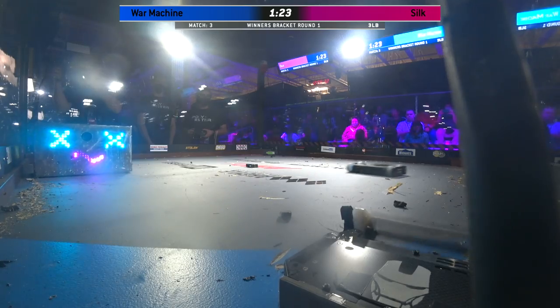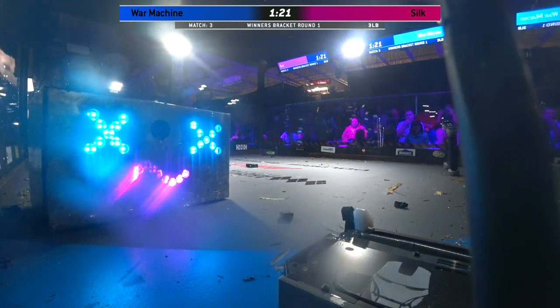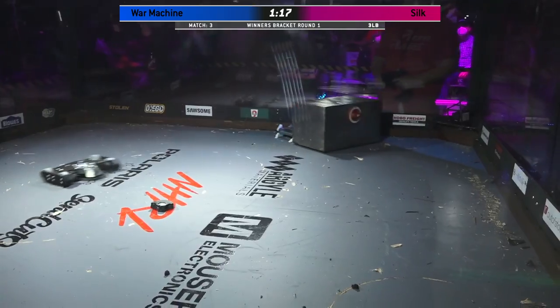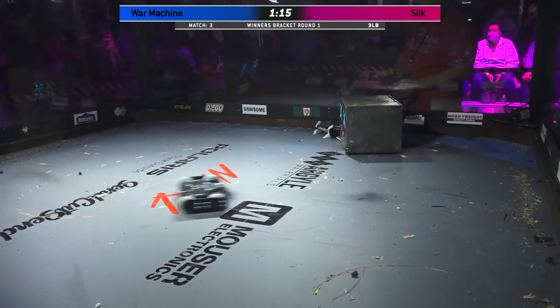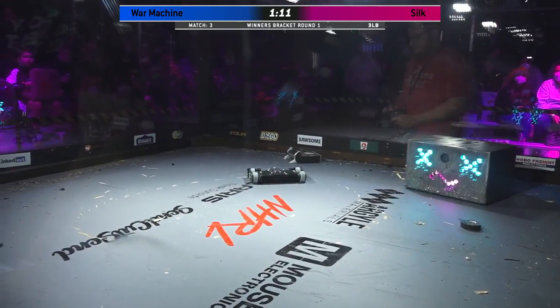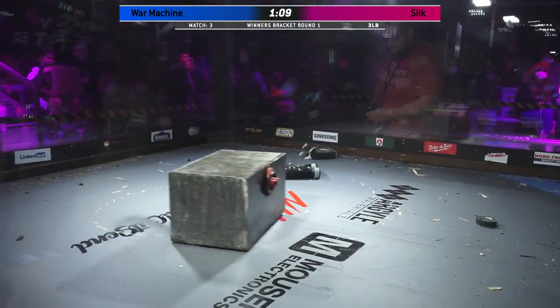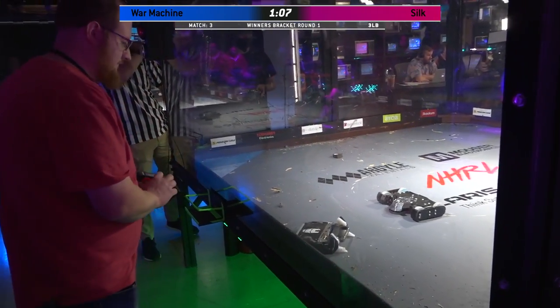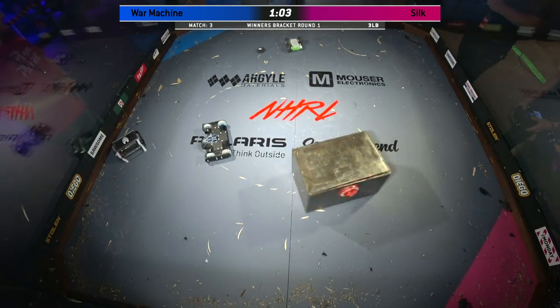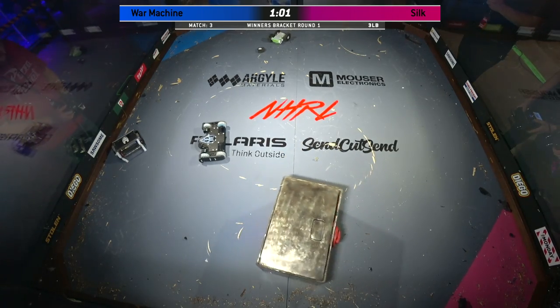It looks like both of the weapons are still running on these robots, but the weapon on War Machine is spinning down. War Machine is not moving over there, stuck up against the wall. They're getting their one unstick from Brett the Brick, but I'm not sure they're functioning at all at this point. I don't think there's any motion. You can see that left wheel is twitching, but that right wheel is not moving. Most of that left wheel is gone, though.